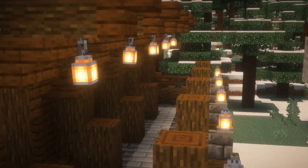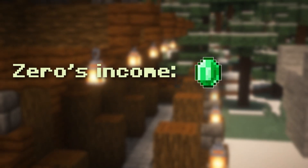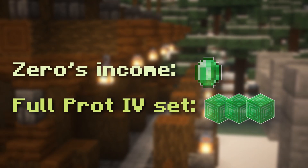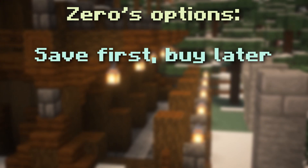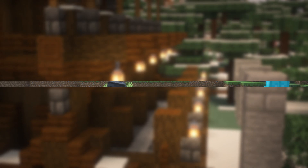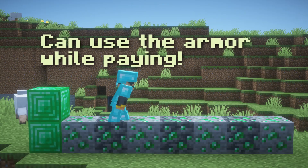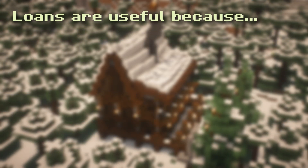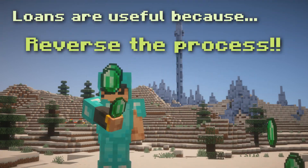Zero wants to go to his local trading hall and buy a full Protection 4 diamond armor set. However, his emerald income from his job is nowhere near enough to get the armor. So Zero weighs his two options: he can either save for a few years and buy this Protection 4 set, or he can get a loan to buy the set now and then pay it off for the next few years. Both options take around the same time, but in the loan scenario, he has the full set for the whole time. That's one big reason why loans are so useful — they allow people to essentially reverse the process of buying something, so they can use the item while they're paying it off.